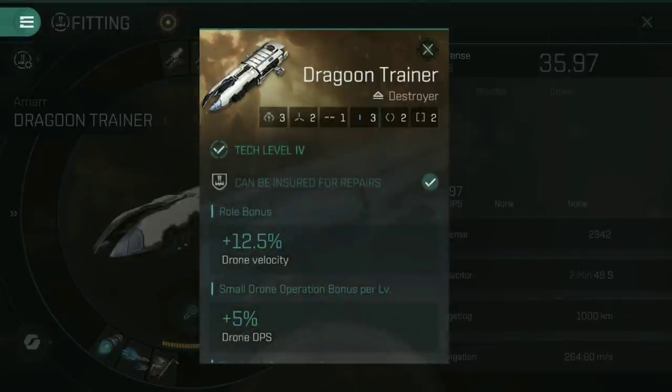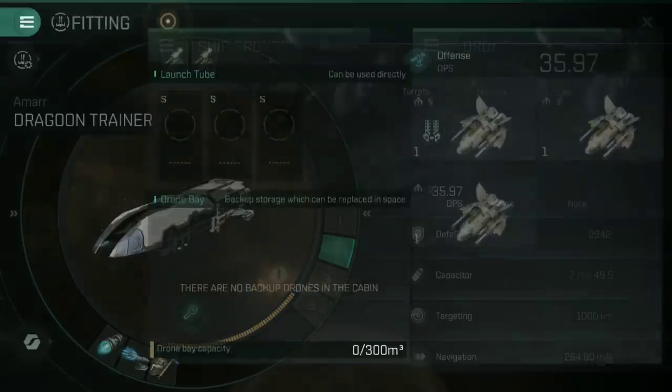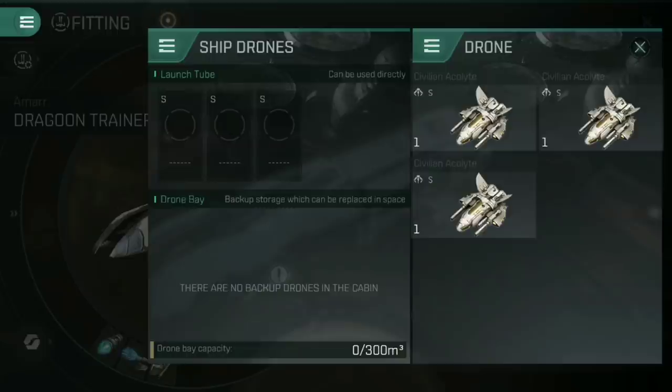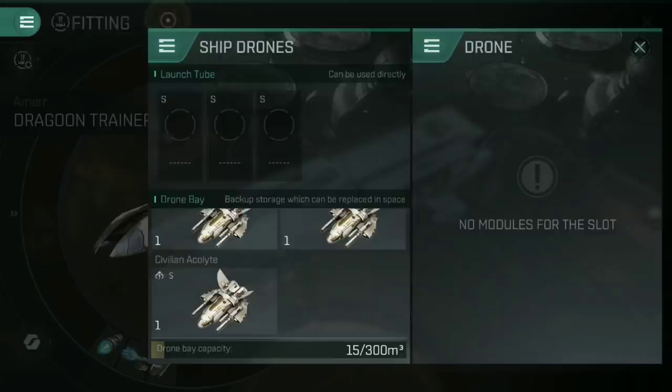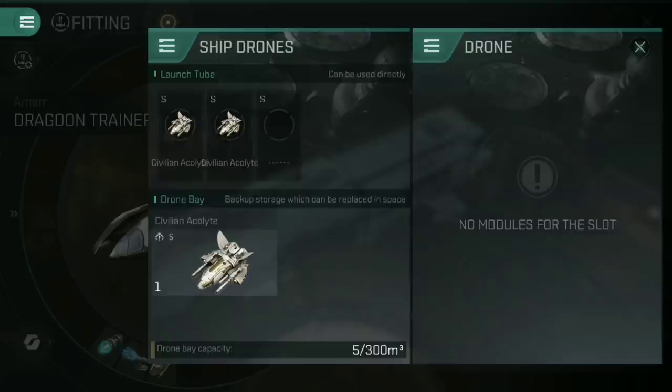Looking at the Dragoon Trainer's stats you can see on the left: three drone tubes, two high slots, one mid-slot, three lows. The three drone tubes mark this out as a drone ship. When we tap on one of those drone tubes you'll see three different tabs. You've got the standard panel but then you have launch tubes and drone bays. Take a look at the launch tubes — those three are marked as S for small, meaning this ship can only launch small drones. It can carry medium and large drones but cannot launch them. The drone bay is where you store drones you want to take with you.